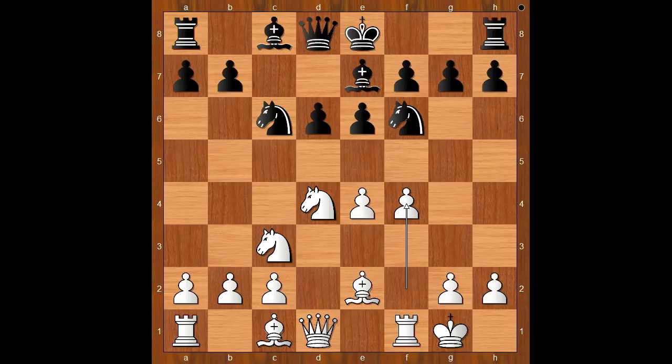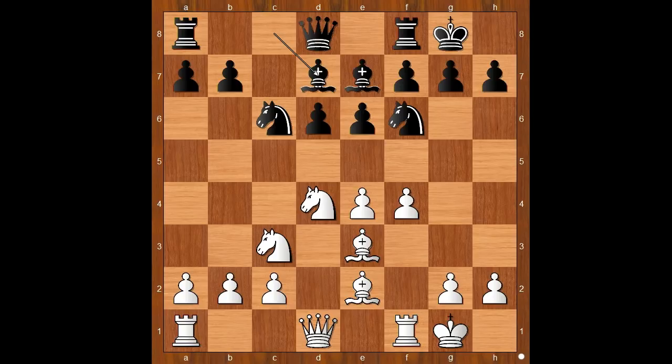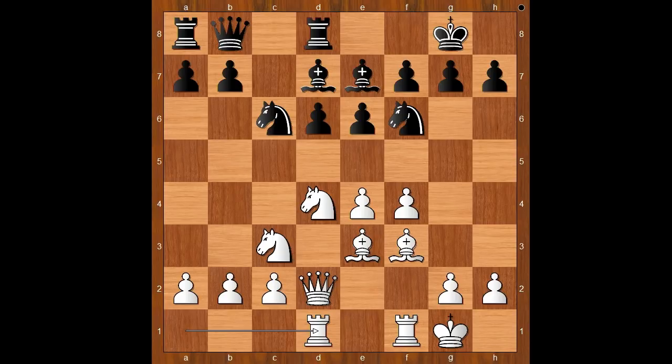Rodel castled kingside, bishop to e7, f4, Seymisch castled kingside too. Bishop to e3, bishop to d7, bishop to f3, queen to b8 — in some variations intending e5, also intending rook to d8. Queen to d2, rook to d8, rook from a to d1. Black to move. With less space, black wants to trade pieces.